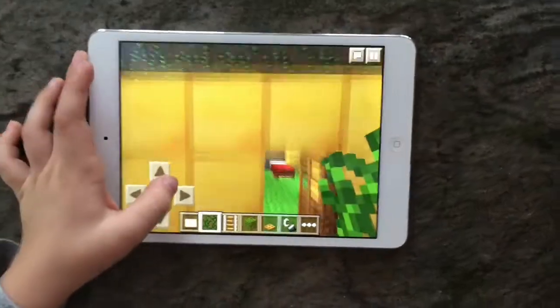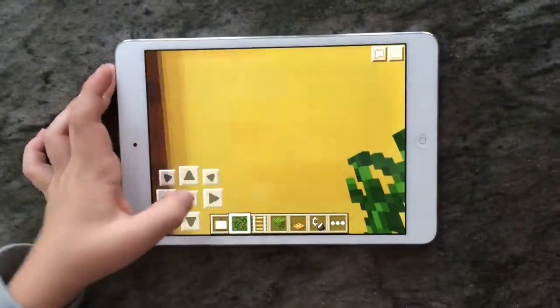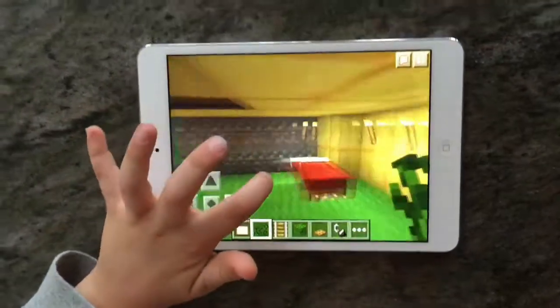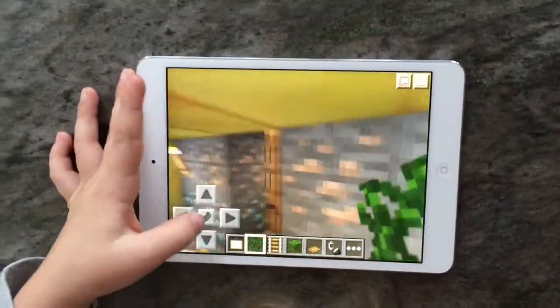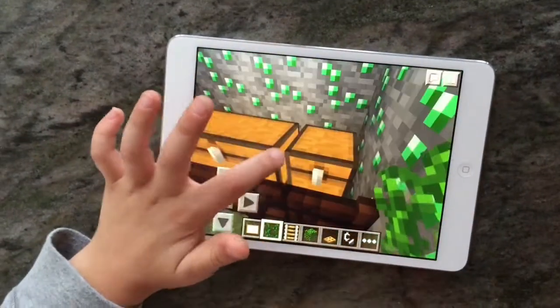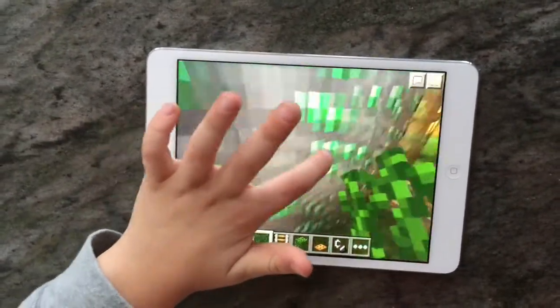And then in here is my room. Here's a look at my room. And then here is this little room with my couple chests in it.